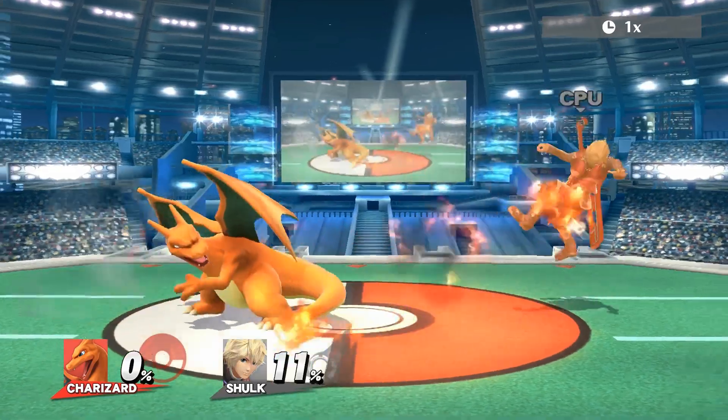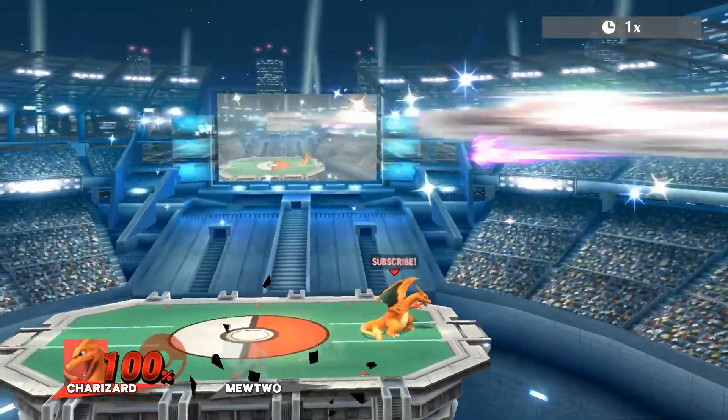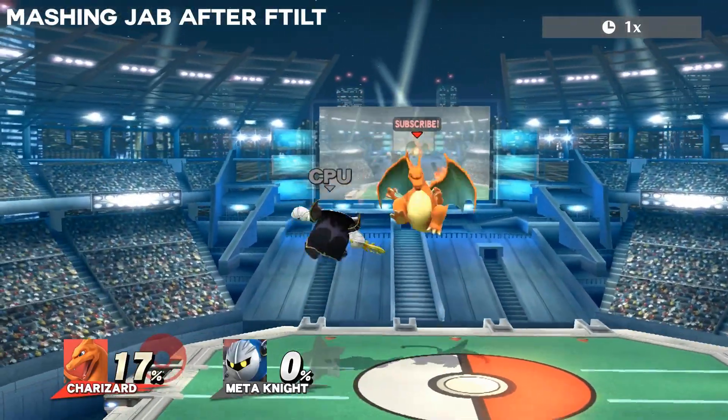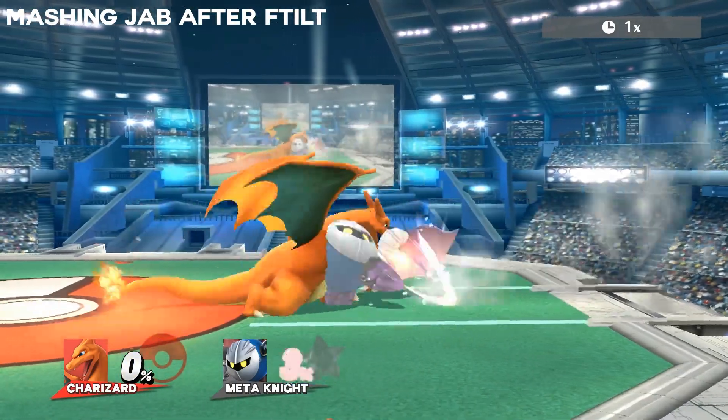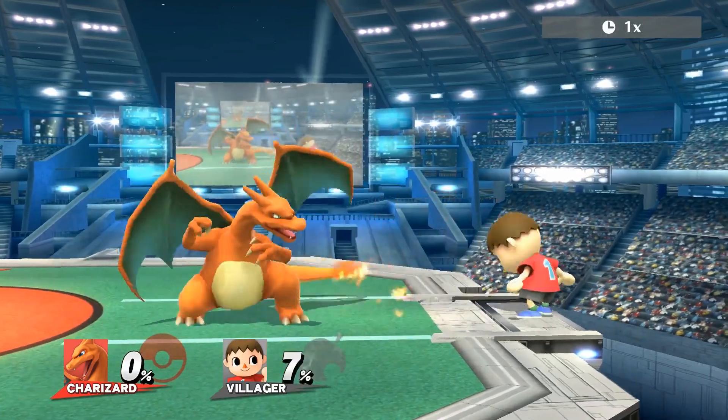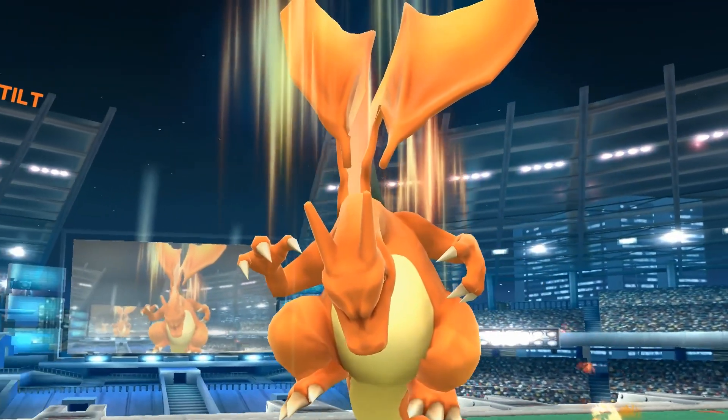Charizard's forward tilt is a mixed bag. On one hand, its lateral range is fantastic, it can be angled, and it has great kill power. On the other hand, its end lag prevents it from being a zoning tool, and it's only safe at max spacing. The base damage is 11% on the flame and 7% on the tail.